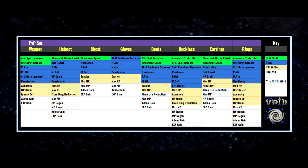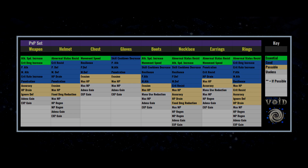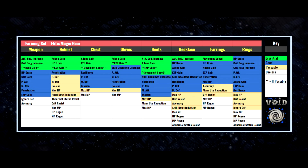For all accessories you must have abnormal status resist — people might say you need HP drain, but abnormal status resist is the difference between getting stunned and dying versus resisting and escaping. For the necklace you want abnormal status resist plus attack speed, since faster attacks mean more damage. For earrings, abnormal status resist and movement speed for positioning. For rings, abnormal status resist with some flexibility on the other stats, making rings generally easier to roll.